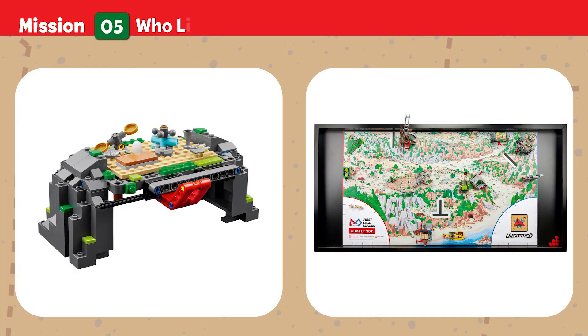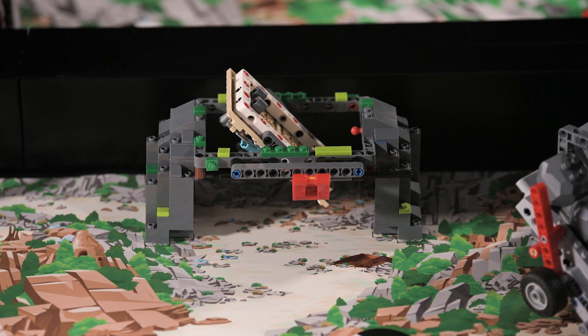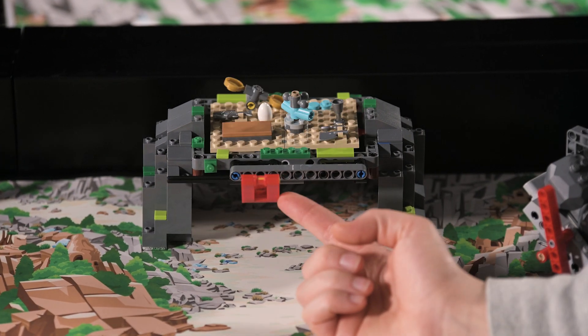Mission Five: Who lived here? Rebuild the structure to restore a vital part of the village where people once lived. Points are scored if the structure floor is completely upright.